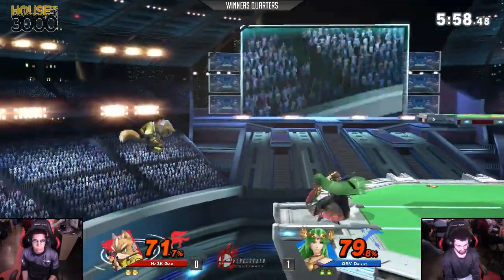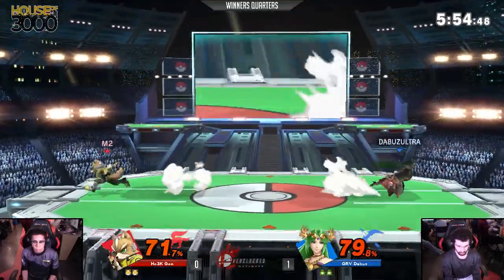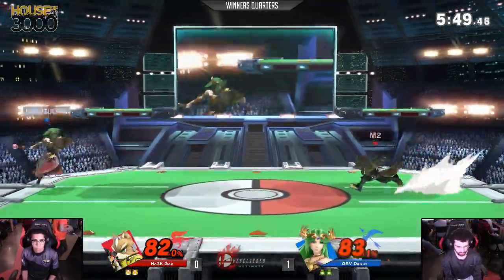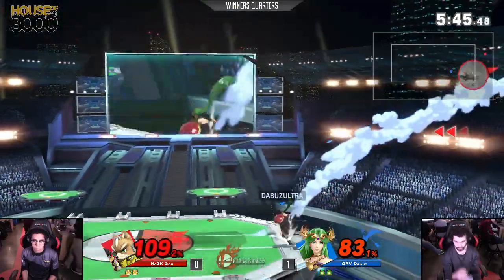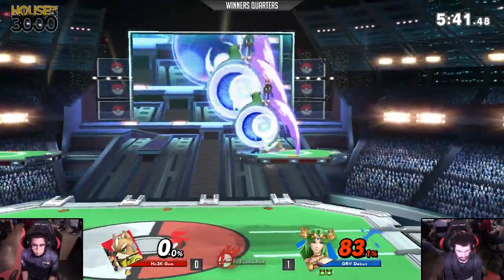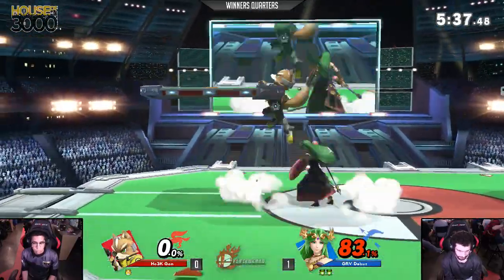Big combo here in the classic down throw into back air. The Buzz evens it up. I think if Genesis 6 attributes to anything, it's slowing down and just walking, really controlling the pace of the game — it's really strong in this game. We've seen a lot of aggressive play from the likes of Light, Mars, MK Leo, and the Buzz in that situation getting that back air. But it's really smart to just slow it down. The Buzz is finally starting to get a little bit used to this pace that he's starting to change up.